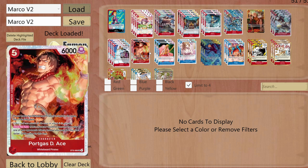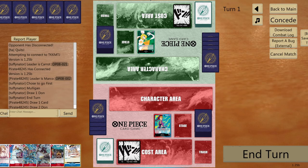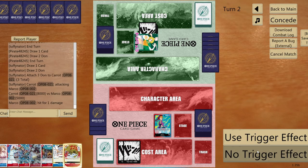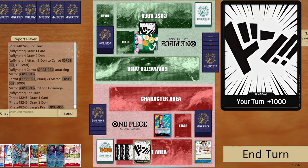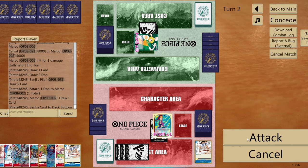Enough talking — let's play some games. We're up against Carol. We end our turn early, Carol attacks eight to life. We take it and get a really good card — Sanji's Pilaf. Draw one card, place a Sanji at the bottom of the deck, choose zero enemy, and we're going six to life.